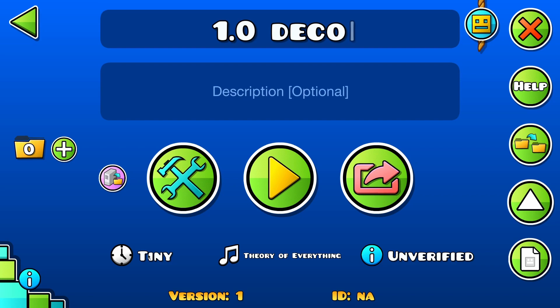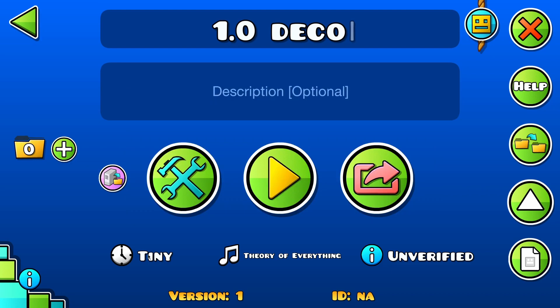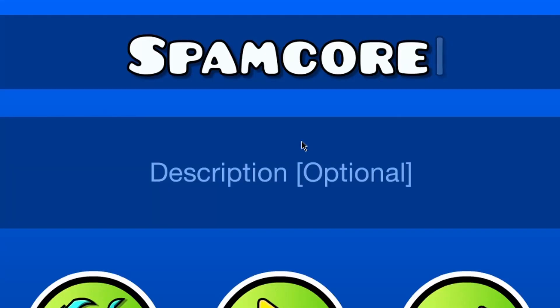I approached it with the modern mindset of design style, which, there being only two block types and a handful of accessories, didn't go all that well for me. So today, I'm going to be trying the other main method of decorating with 1.0 limitations: object spam.